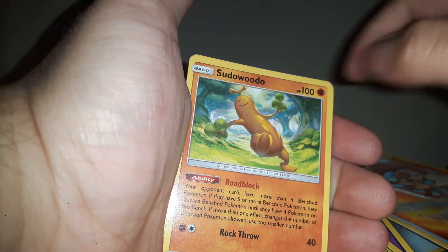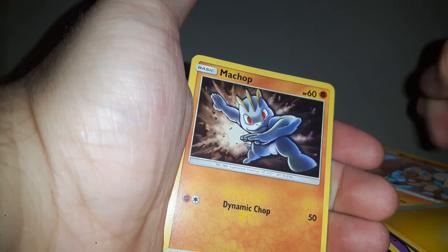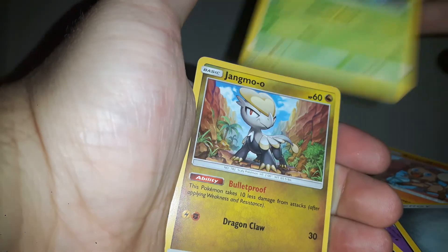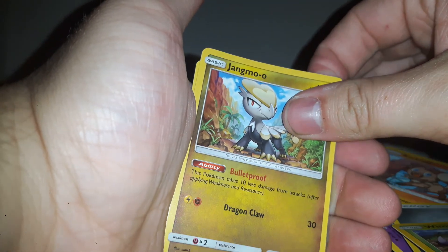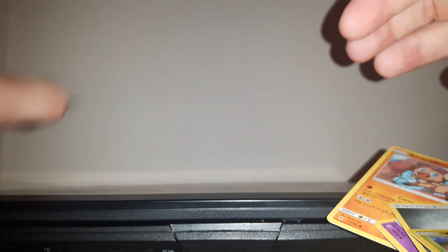Rescue Stretcher, Sudowoodo, Graveler, thunder energy, Wingull, Jangmo-o, Wishiwashi, and a Delibird.